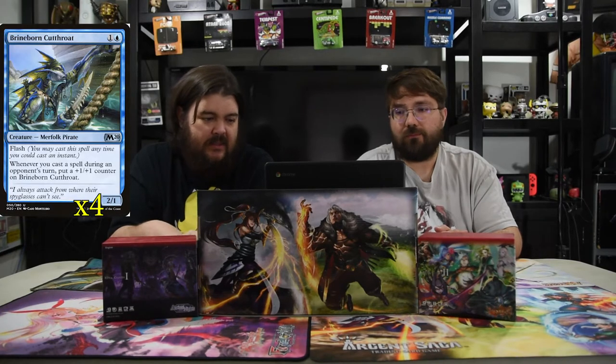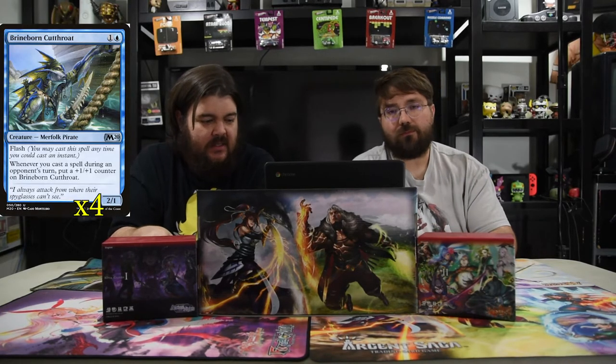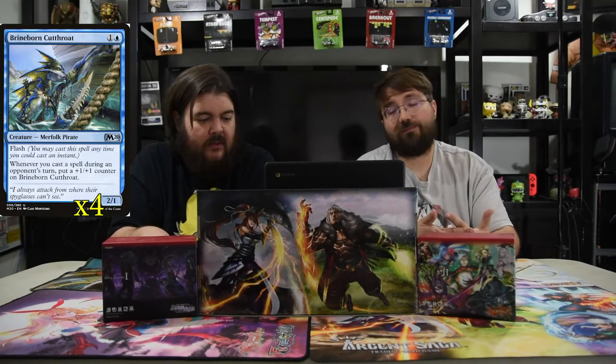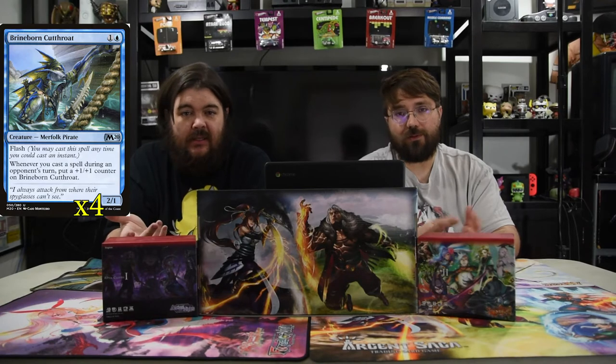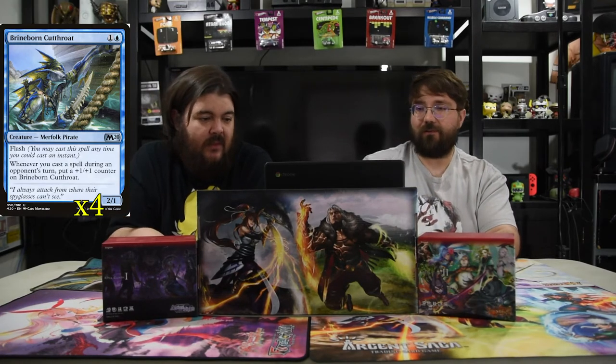Next up is Brineborn Cutthroat. It is blue and 1 for a 2-1 with flash. And whenever you cast a spell during your opponent's turn, put a 1-1 counter on this guy. So if you're playing a flash deck, which we are, this dude's going to get big. He's a classic dude for a classic power.